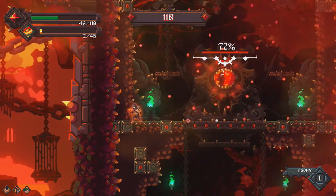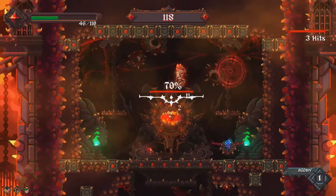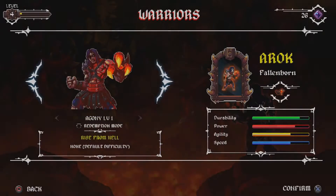You have a Mega Man X style wall jump, you can double jump and dash. As you go through you collect blight that you can use to unlock new characters or a new starting weapon that provides a cool bonus.